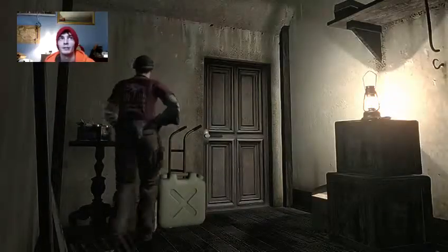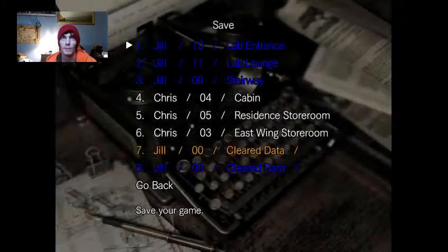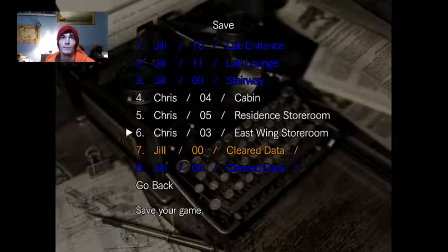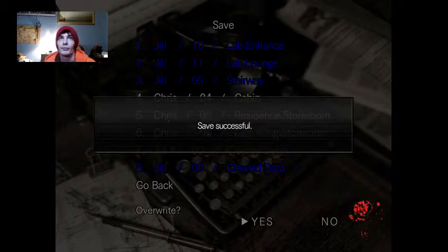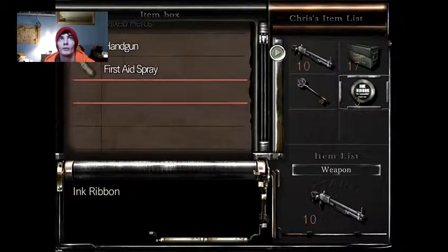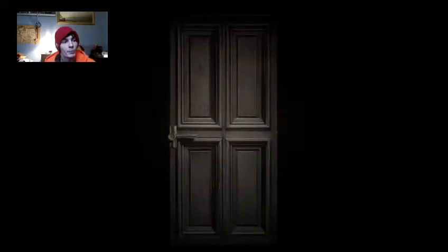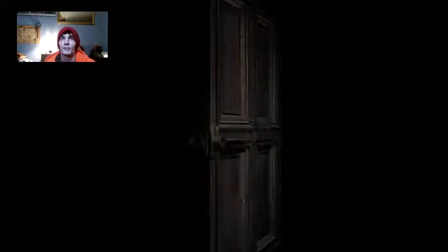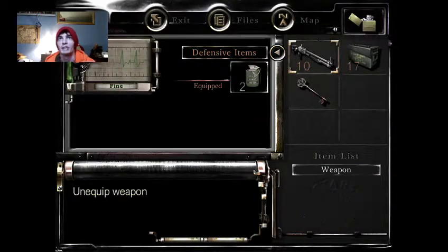Now I'm going to save again. I've got four saves — plenty of saves to do what I want to do. So let's go. Going to head upstairs — there's a room to the left. Anybody familiar with it — it would be where you get the second floor map.